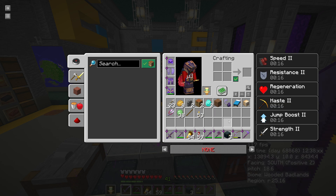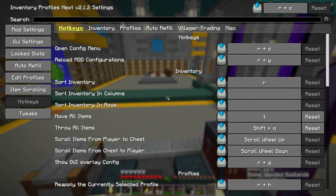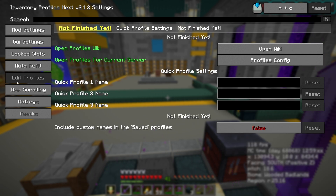When you've done that, remembering the hotkey I pointed out, we're going to do R plus P and you can see in the bottom left-hand corner it says Created New Saved Profile — we are 50% of the way there. Exit out of the inventory, open the config menu with R plus C, and go to Edit Profiles on the left-hand side.